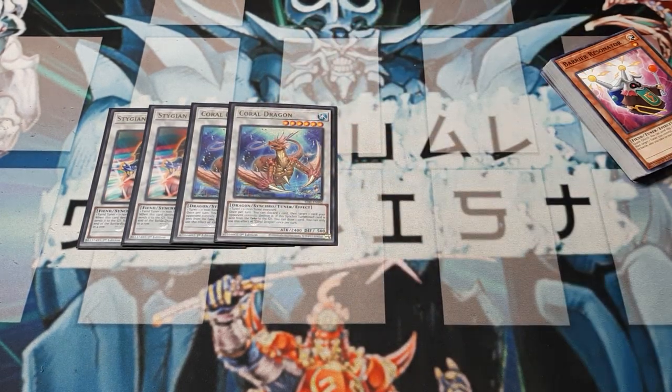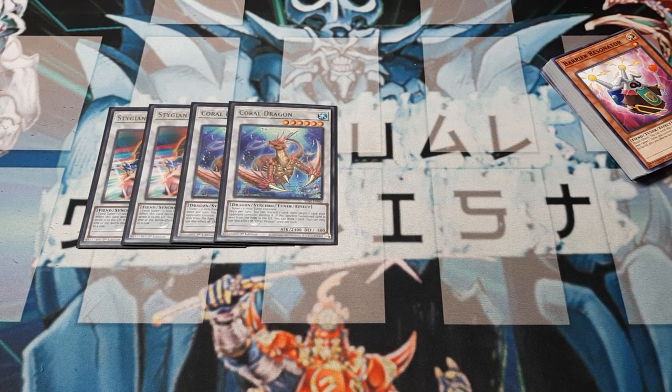Next up: two copies of Coral Dragon, a six-star Tuner Synchro, which is awesome. Once per turn: discard a card, target a card your opponent controls, destroy it — soft once per turn, once per copy. Second effect: if this Synchro Summoned card is sent from field to grave, draw one card — hard once per turn. So if you're staging up off the Synchro, you play Cyber Dragon to Barrier Resonator, go into your six, create Coral Dragon, activate a One-Time Passcode, and synch straight into your big boss Prime Heart — and you get to draw a card while being able to attack once per turn.